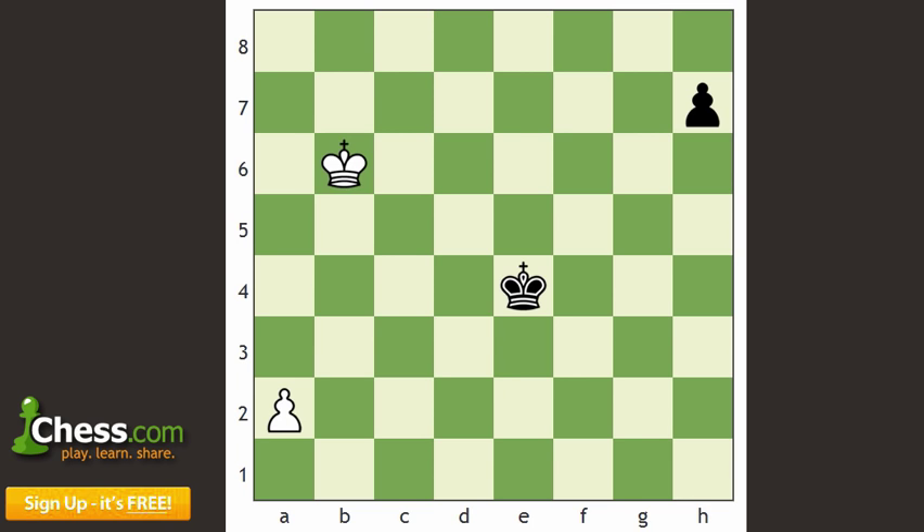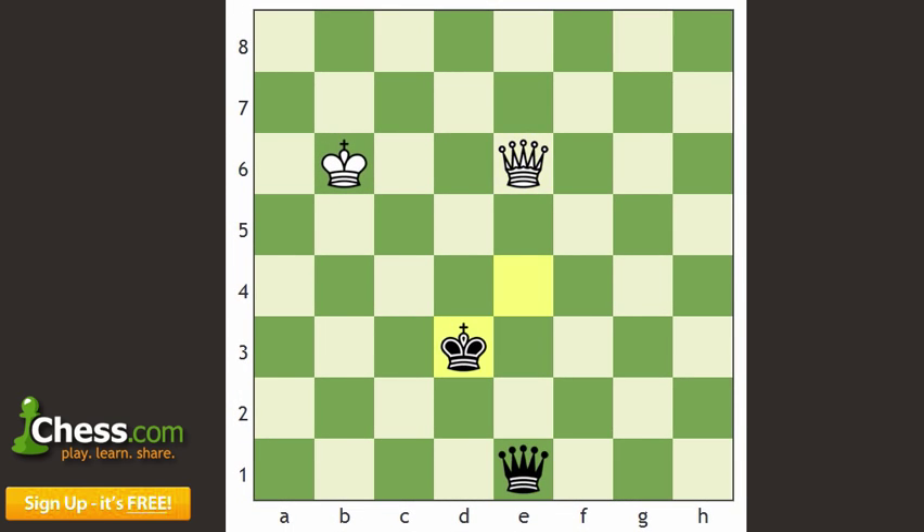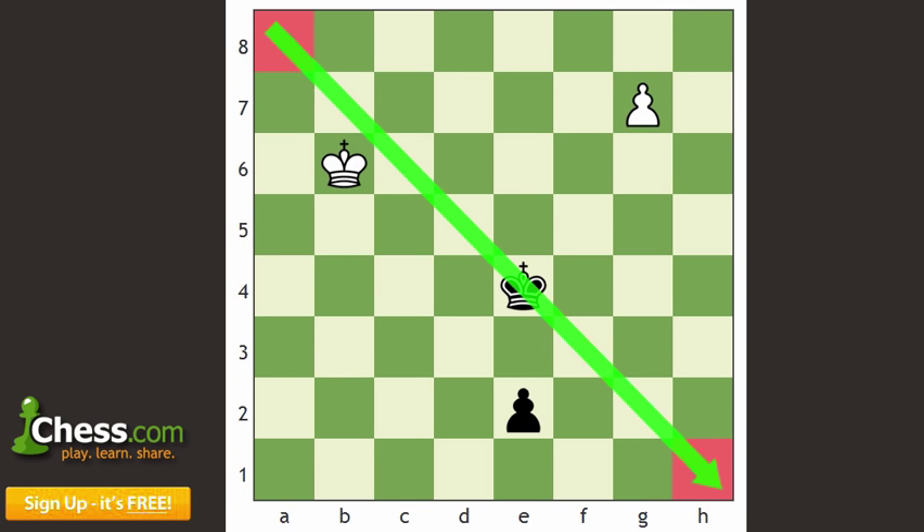This specific skewer, along with the next two we're going to see, are probably the three most important skewers to know in this whole video. Whenever you're evaluating a pawn race, don't take for granted that at the end of the line there may be a skewer. Another scenario is where both sides queen and you think you deserve a draw with king and queen versus king and queen — but the game is not declared a draw right there, so you must always consider what the forcing series of checks might be after both sides have queens on the board.